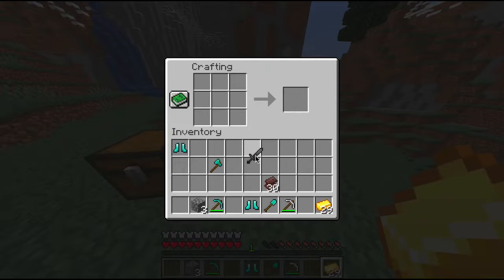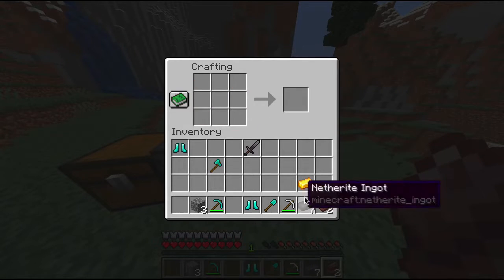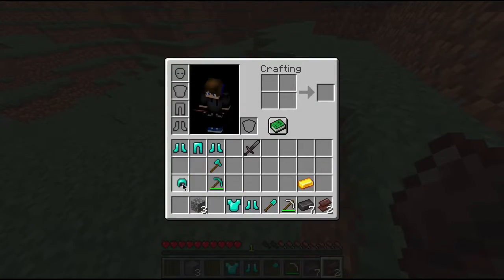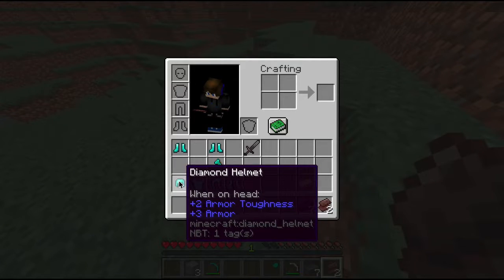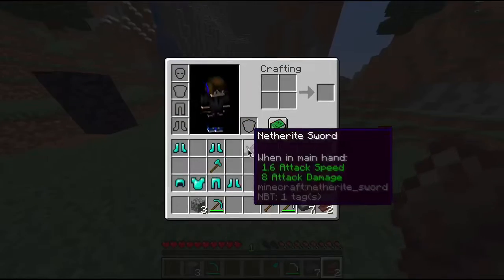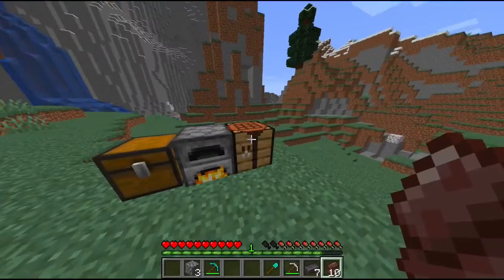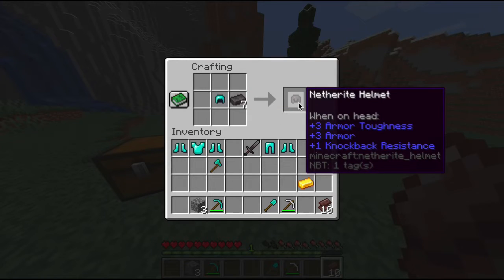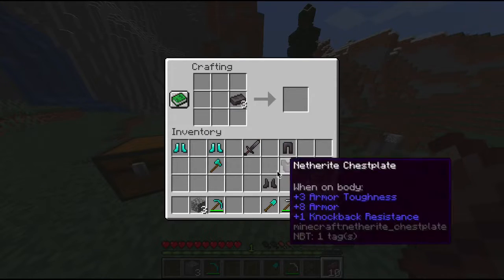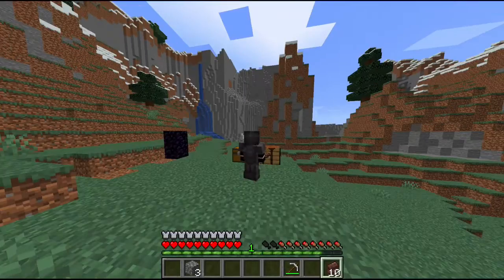What you do with these netherite ingots is combine them with your diamond tools or any of your diamond stuff, and you get the netherite version of that tool. So here's your netherite sword. I'm gonna make all the netherite ingots I can and upgrade each piece. When you upgrade with netherite, it gives you extra armor toughness and also knockback resistance, which is pretty nice, and it also increases durability.